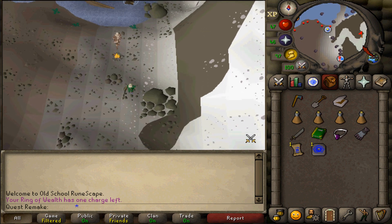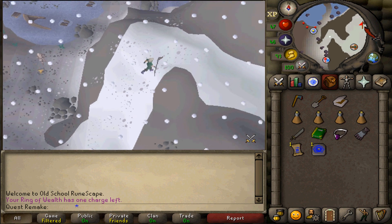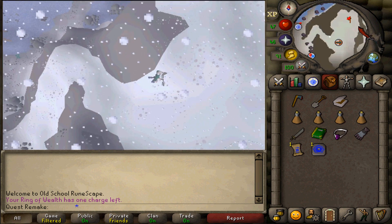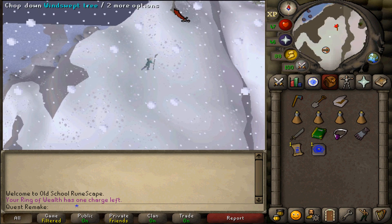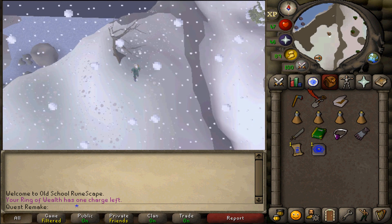After speaking to him, run east up the hill to the transportation sign of the Fairy Ring DKS. Just north of it you should find a dead bush icon on your minimap. Go towards it to find a windswept tree. Click on it to jump down, and once you get some wood let's return to Olaf.